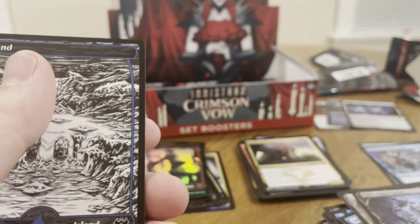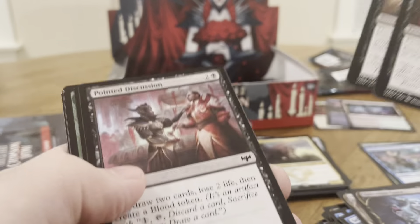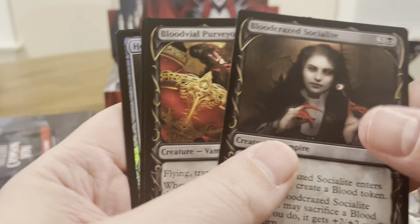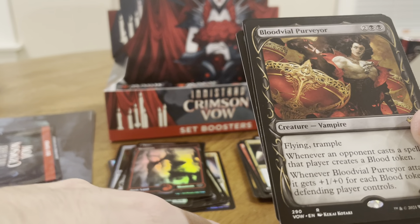I need a black and white art card. Gift of Fangs. Commons, uncommon, common, common. Blood Vile Purveyor — now, this art is amazing. Look at that, it looks amazing.